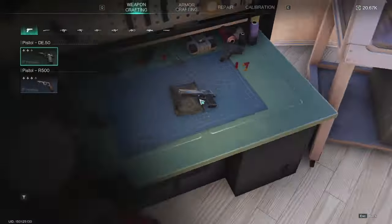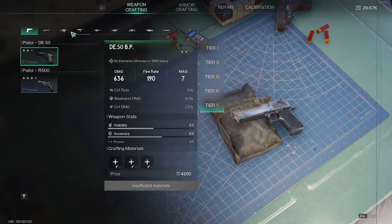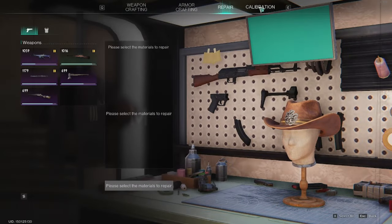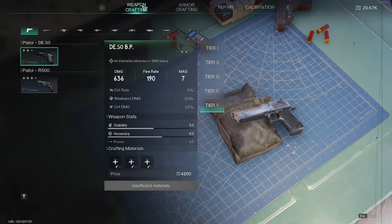Now that we have a blueprint fused, let's jump into our advanced gear workbench and actually start to make the item or the weapon. This isn't just used for weapons — you can click on the tab and use this for armor as well.